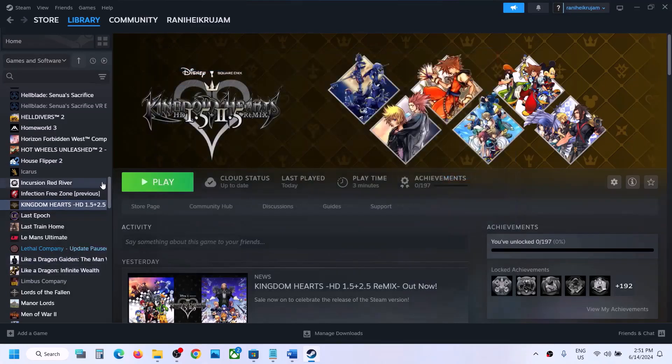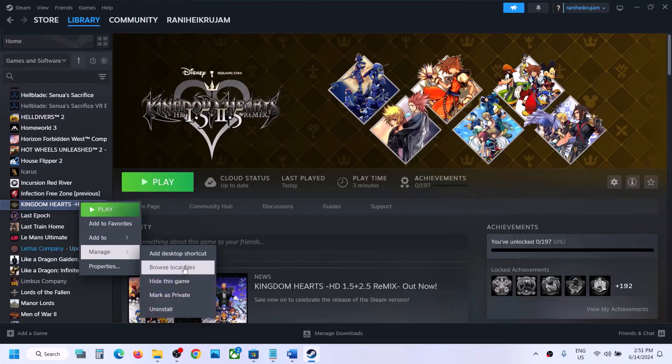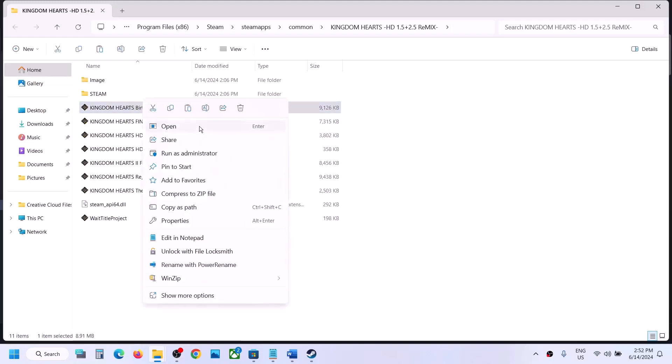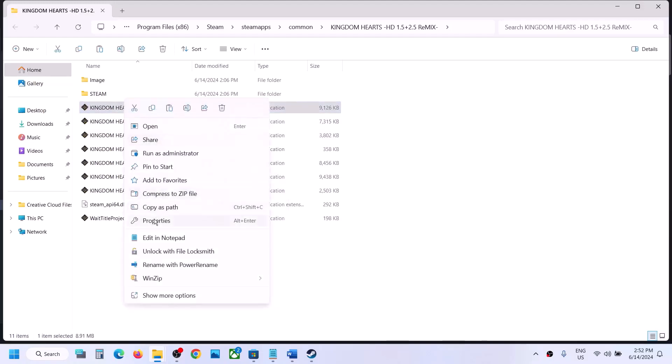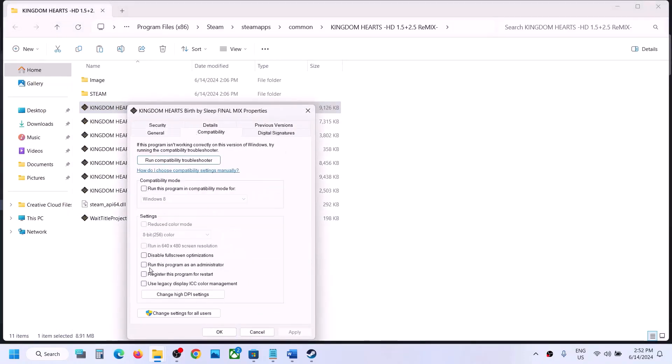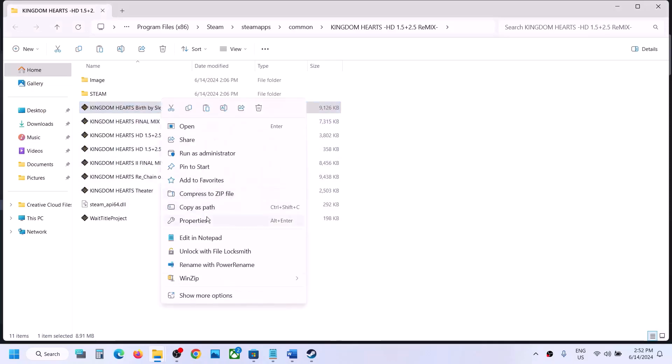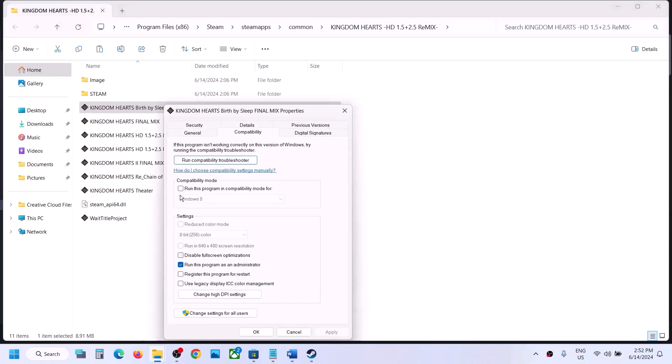You can also right-click on the game in Steam, select Manage, then click Browse Local Files to go to the game installation folder. Right-click on the game EXE file and try to run it as administrator. Alternatively, right-click, go to Properties, go to the Compatibility tab, and put a check on the box that says 'Run this program as an administrator', then hit Apply and click OK.